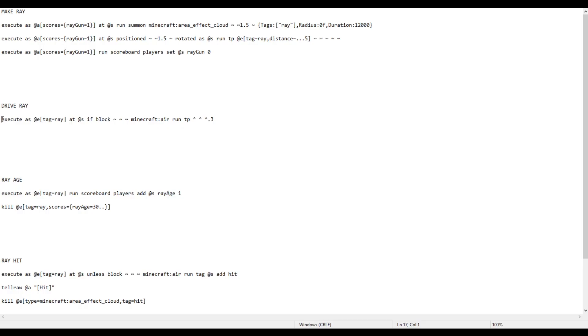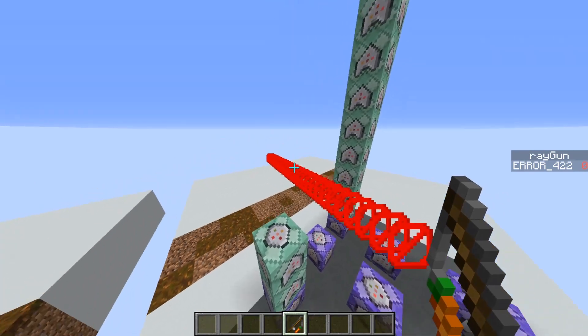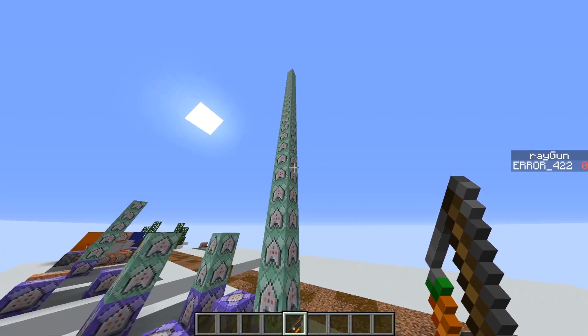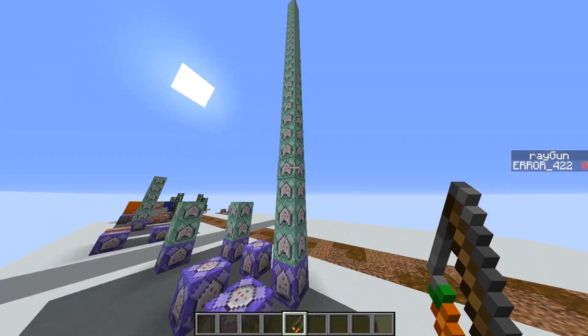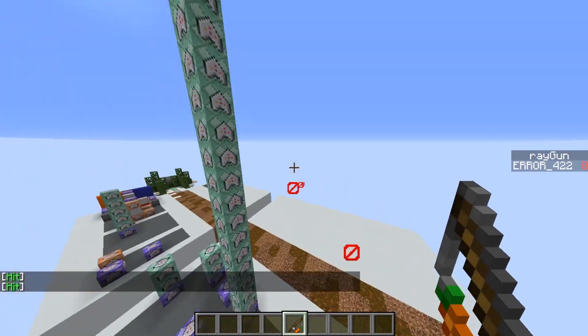Now let's look at the command that drives the ray forward. It's executing the command as the ray entity, at the ray entity. It checks if the block positioned at the entity is air, and if so it teleports the entity 0.3 blocks forward in whichever direction it's facing. The reason it's set to 0.3 blocks is because if it was any more, it'd be likely to skip blocks — it would just jump over the corners of blocks. If we instead stack a large number of these command blocks on top of each other as chain command blocks, this will run the command so many times so quickly that it's near enough to be instant.